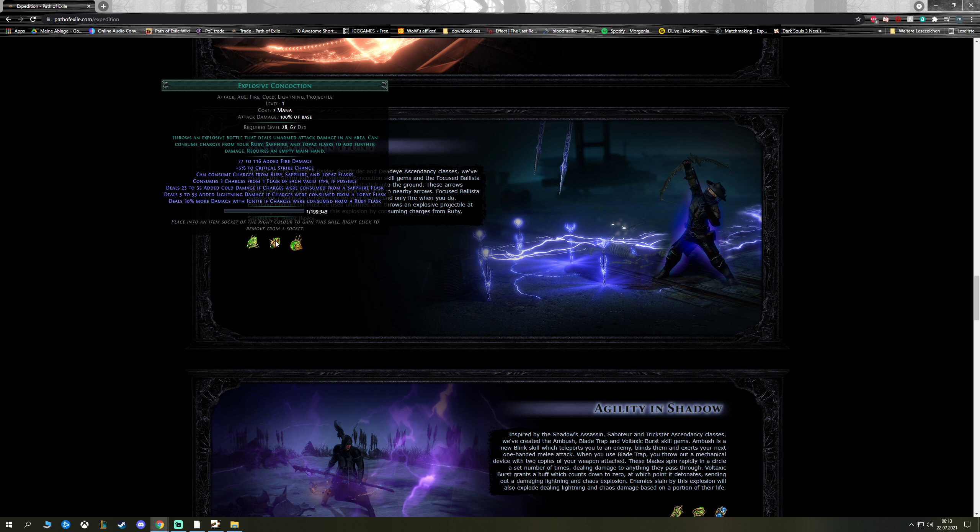It's like a flask that we throw and it explodes as soon as it hits an enemy or the floor. It has fire, cold, and lightning tags which makes it pretty easy to scale. The biggest problem is that you can't have a weapon in your main hand — that did throw me off a bit, but I think I fixed it.